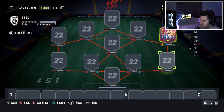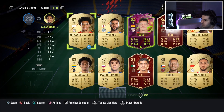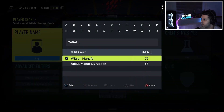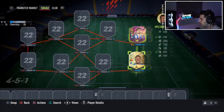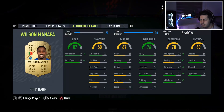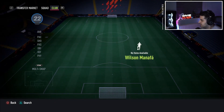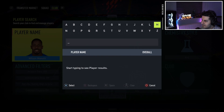I always call him the cheap Neymar. With a 100k budget, you can't afford Neymar anyway. For right back, unfortunately for chemistry we'll have to go with Manafa. You have to put a shadow on him — he's completely fine, he gets the job done. He's not perfect but he gets it done.